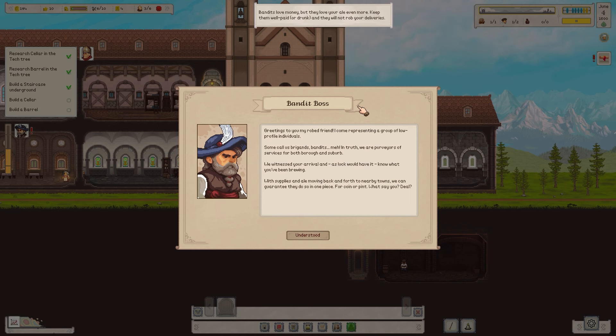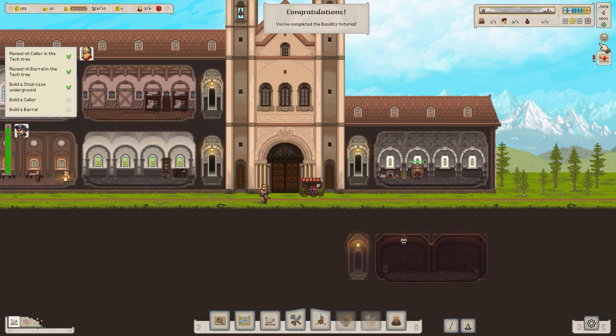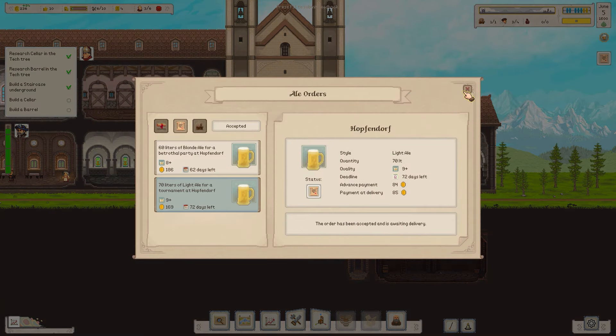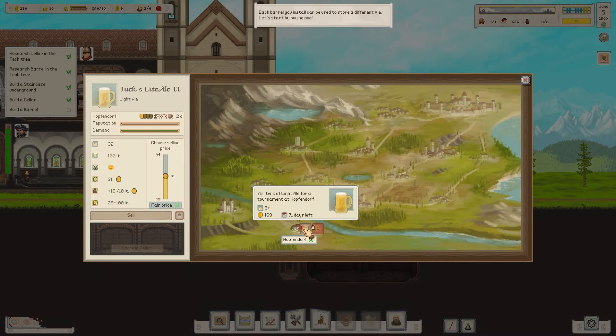Looks like we've finished the research of the beer. What's this? A bandit boss. 'Greetings to you, my robed friend. I come representing a group of low-profile individuals — some call us brigands, bandits. In truth, we are purveyors of service for both borough and suburb.' So basically we either pay them off in ale or in florins to keep their reputation at a certain point — otherwise they'll nick stuff.